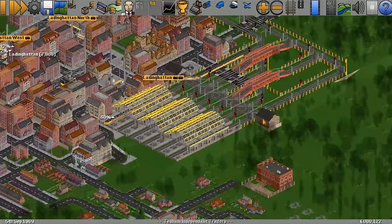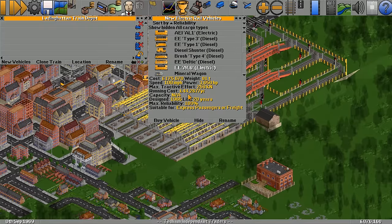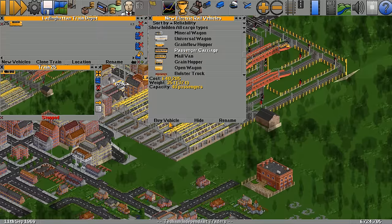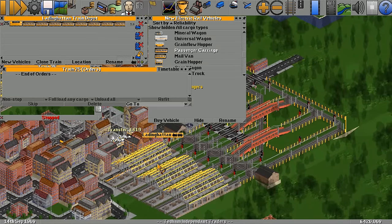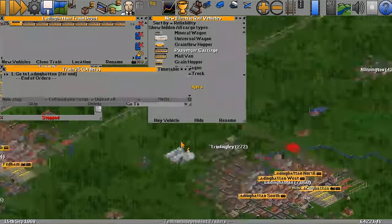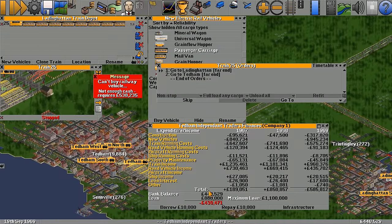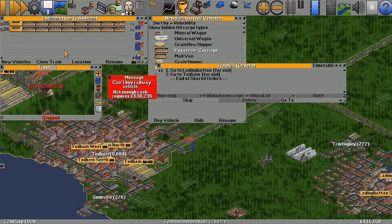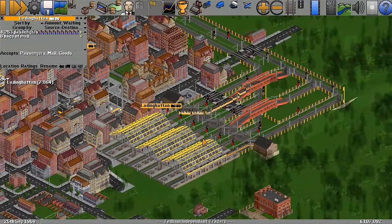Ladding Hatton needs more trains. We'll go down the list and get the brand new electric train — fast, fairly low running costs, 100% reliability — with passenger carriages. It'll go from Ladding Hatton to Tedham. We're going to have two of them. Let's borrow a bit more on the loan and clone it — both trains on the go. Four thousand passengers waiting — it's ridiculous.